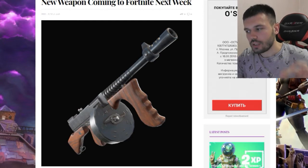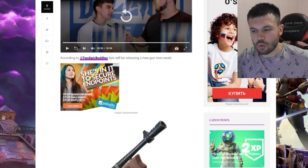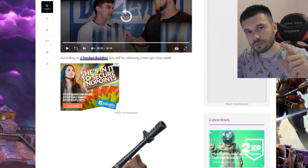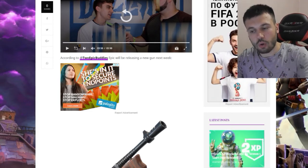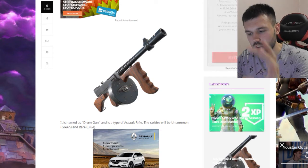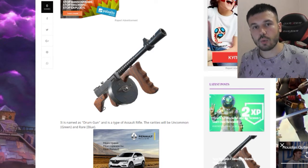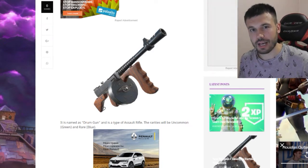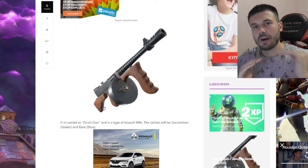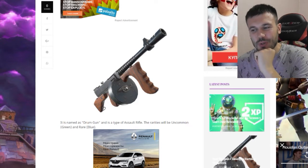Let's go down below to see what exactly we can expect from this weapon. According to Two Epic Buddies — I follow them on Twitter, I like what they do, follow them in the description — Epic will be releasing this new gun next week. This gun is named drum gun and it's a type of assault rifle. Remember that. In my book, assault rifles are one of my favorite weapons; my favorite is the Scar.